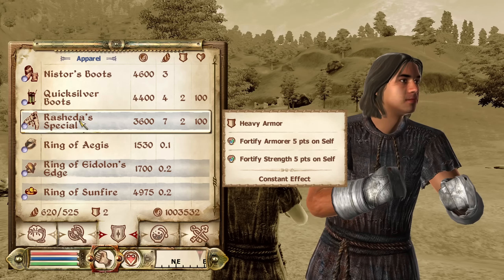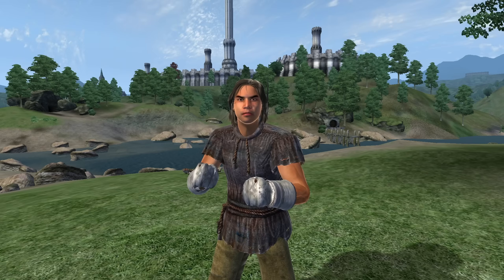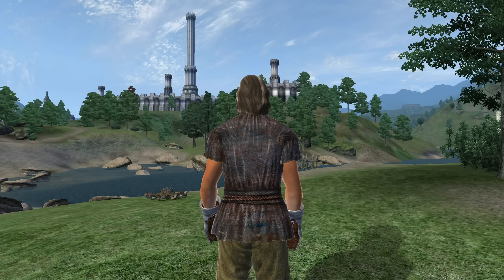Then, we have Rashida Special. These can be acquired from Rashida at Fire and Steel in Coral. They are heavy armor and have enchantments of Fortify Strength and Armorer for 5 points. They have an armor rating of 4.5 and a value of 3,600 gold.